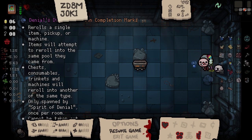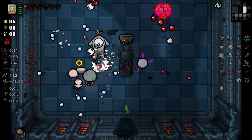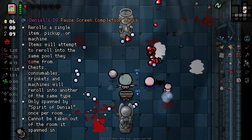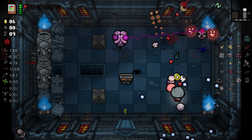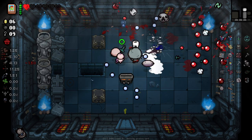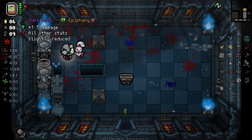Re-rolls a single item, pickup, or machine — items will attempt to re-roll into the same pool. I just don't think I have the capabilities or the damage to put forth. I think this room could even kill us because there's framing. We survive this! We don't have a bomb though — oh, no, there you go, we do now. I don't even know where it was.